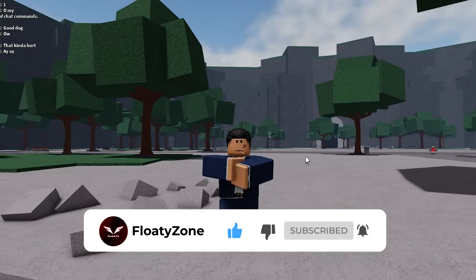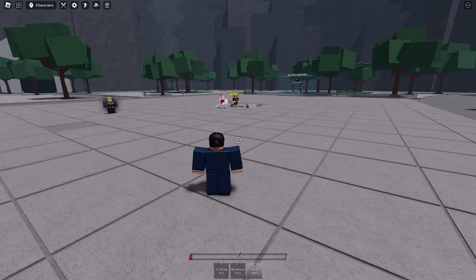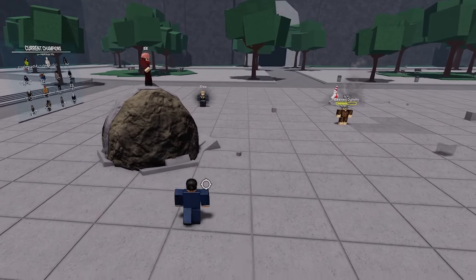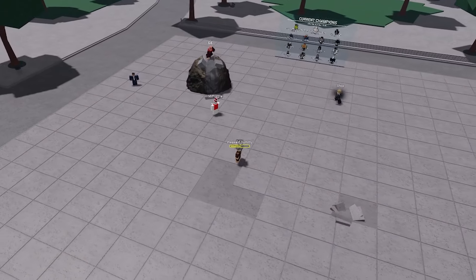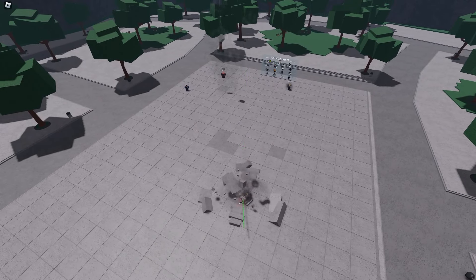Without further ado, let's get right into this video. So for this glitch you basically need two people: one person puts down a Tatsumaki rock, and the second person goes on top of it and uses a table flip. If they do that, the table flip happens but it's invisible — nobody sees the table flip and it just happens out of nowhere. Bro, it is so overpowered.